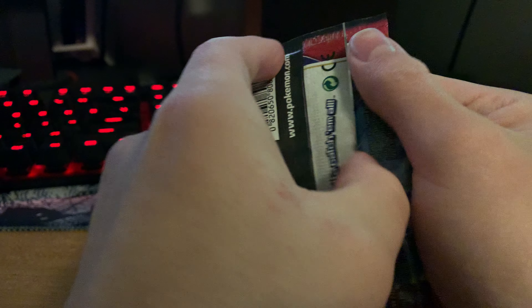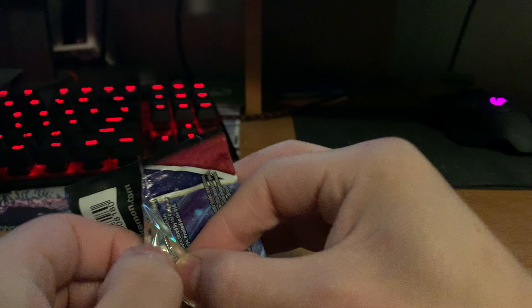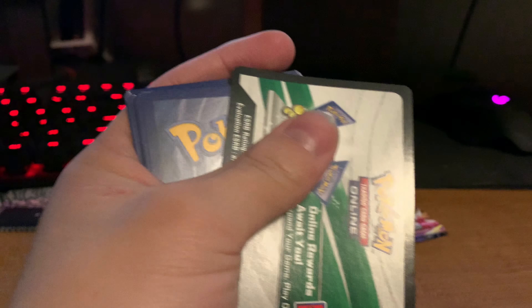Let's get into Battle Styles next. So far out of the blisters we've only had green cards — out of the blisters you're not guaranteed a white card. Hopefully we can get a white card, a white code card. And we do — nice. So hopefully that means there's something good in here.